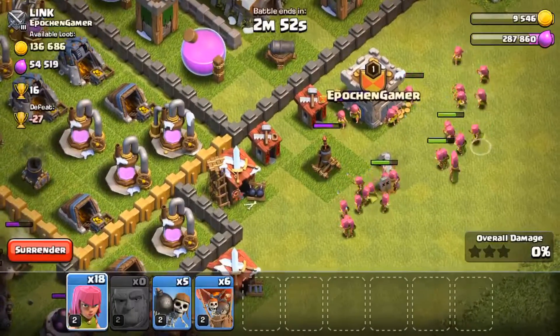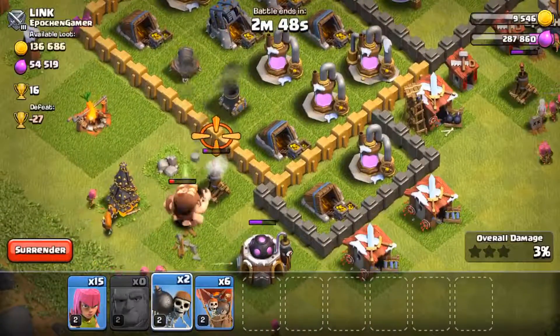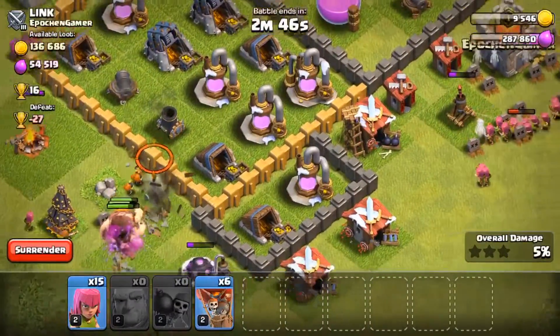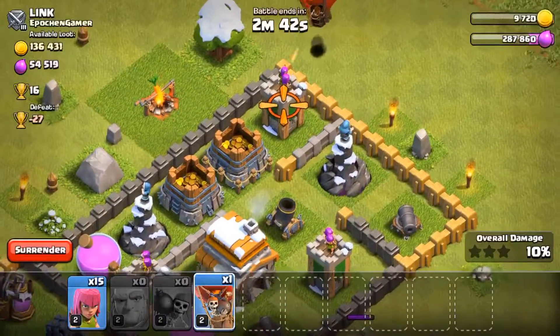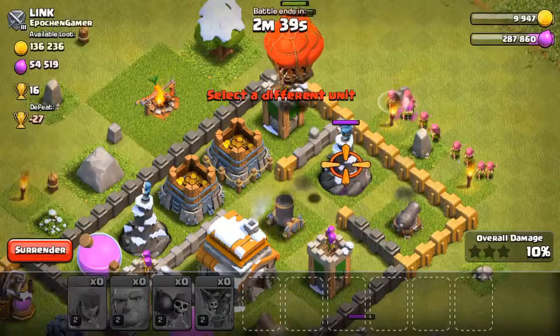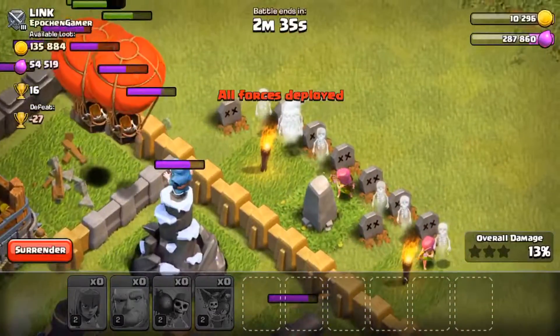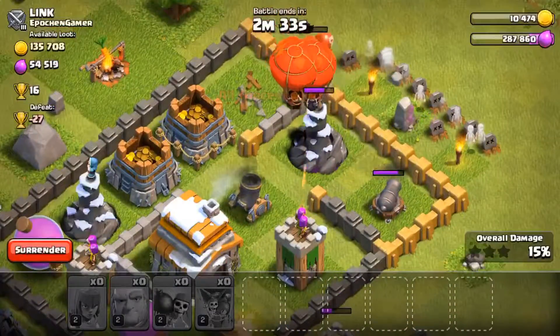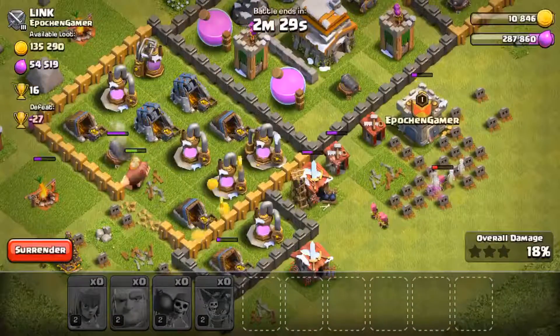I'm not so sure about this one. At least we're getting rid of that air defense there — okay, that one's gone. Used some wall breakers. I forget how weak the low level balloons are. They had that air bomb — yeah, we bombed this one. I butchered this attack.